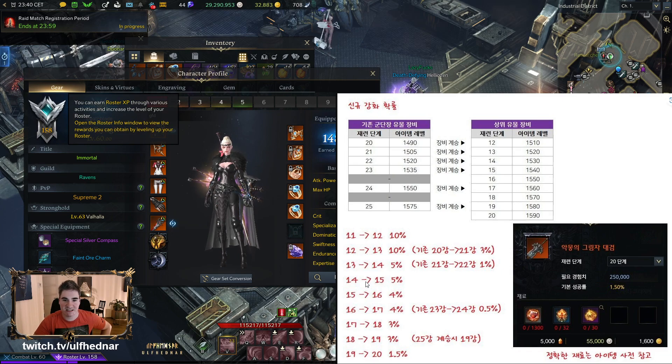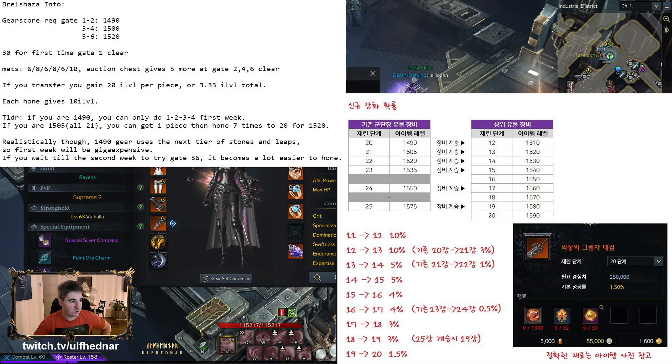Brelshaza has gates one through six, and certain item levels unlock the next gate. Gate one and two require 1490 item level, gate three and four require 1500 item level, and gates five and six require 1520. So our goal is to reach 1505–1510 so we can kill Brelshaza in the earlier gates, craft the new gear, and reach a higher item level to access the higher gates.